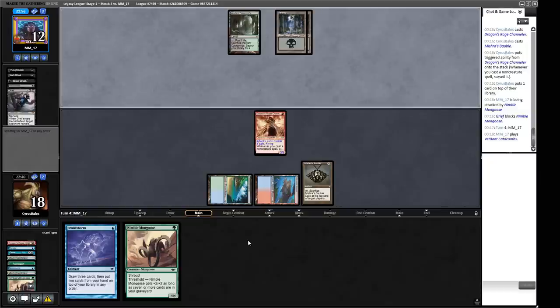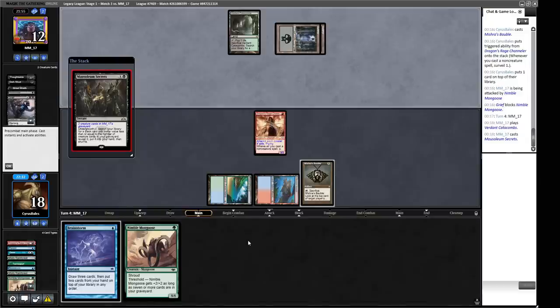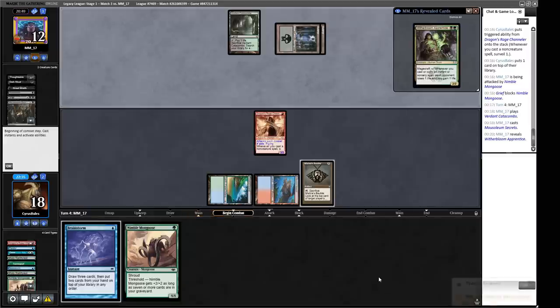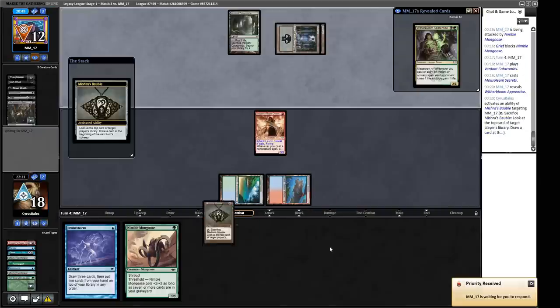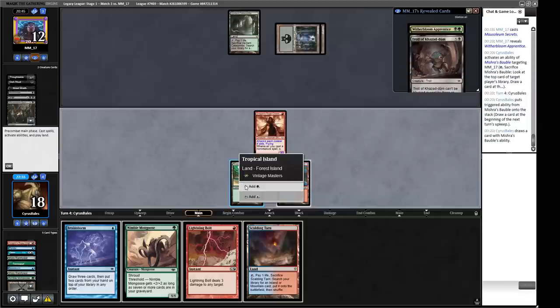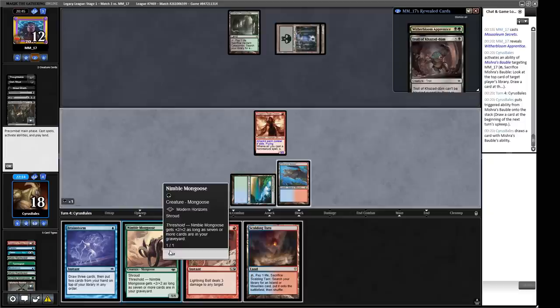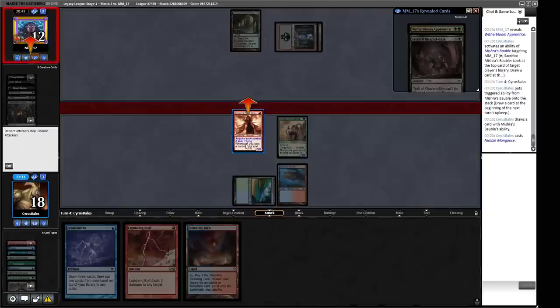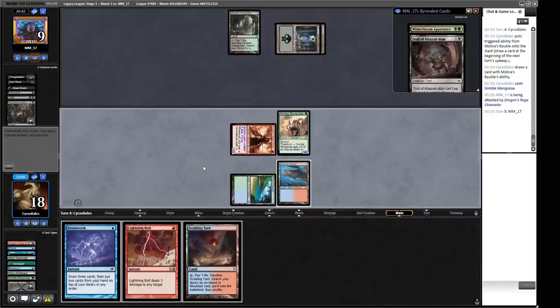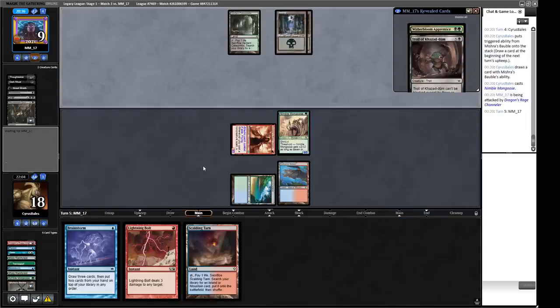Their hand is Dark Ritual, Witherbloom Apprentice, Mausoleum Secrets — very good card, it's essentially instant-speed Demonic Tutor most of the time. If you haven't bought them you probably should, if you like playing black. We find the Witherbloom Apprentice — we have an answer for it in hand now. We've got Troll on top. I'm not sure we want to do anything with this Brainstorm — we just want to play the Mongoose out now. Our opponent is going to be dead next turn, so they're probably just going to have to go for it. We'll let them chain off their hand first, then kill the creature. Swamp Cycling the Troll — there it is. We just have the kill in hand with the Bolt. Nimble Mongoose! Game one.